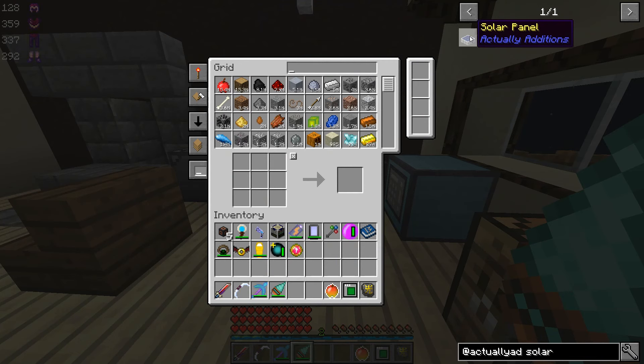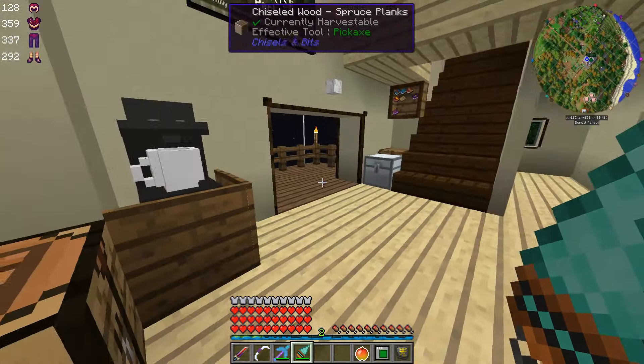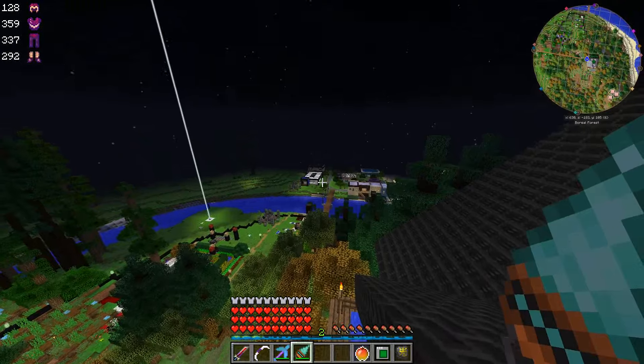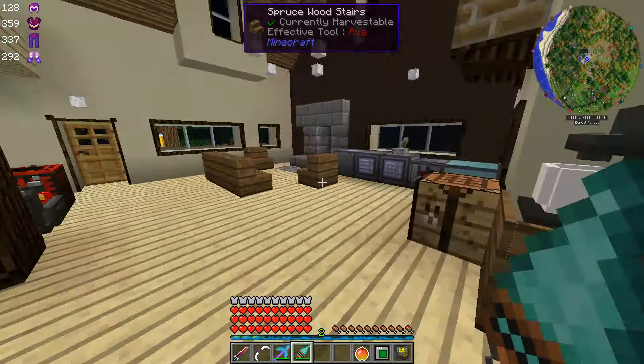Let's do our solar panels now. These guys only produce 8 RF per tick and only during the day, but if you make a lot of them that could actually work out pretty well. So we just need a bunch of empowered inori crystals. I'd like to make about 32 — actually I was thinking 32, because there are two four-by-four squares on top of that building that I'd like to put these on.